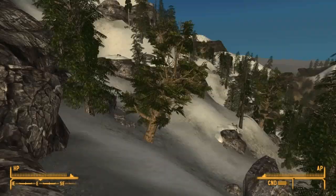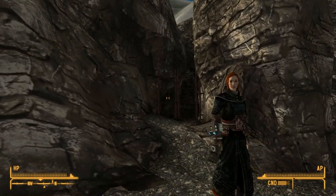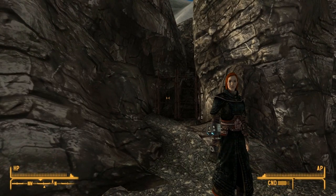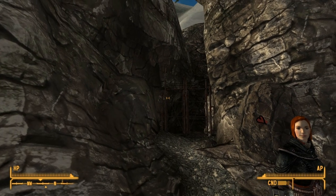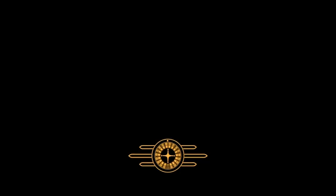The easiest way to do this is to go to Jacobs Town, talk to Dr. Henry, and get the quest 'Guess What I Saw Today,' which will give you a compass marker to a dead Nightkin body that's right by Oh Baby. You can just follow that through the caves — the cave is a little maze-like, but you can find it with that help too. Let's go inside.